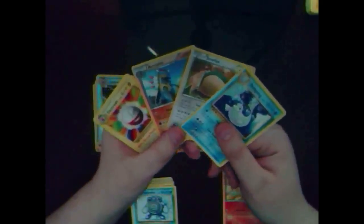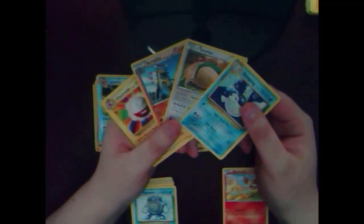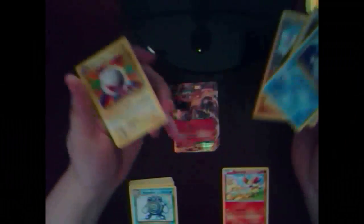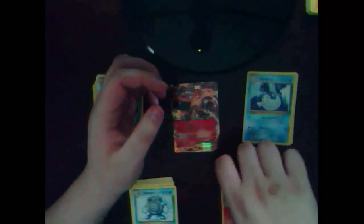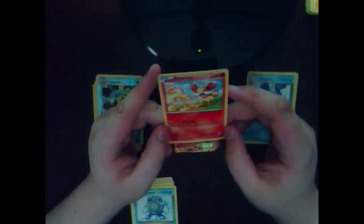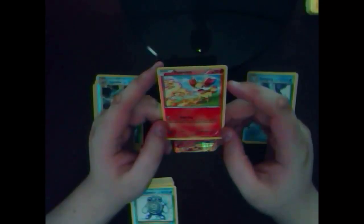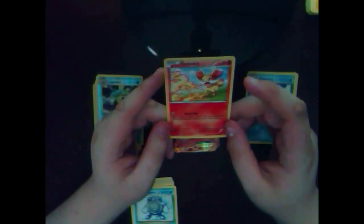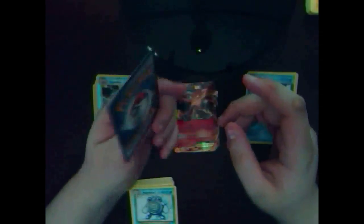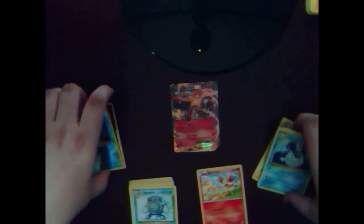Nothing really spectacular for the rares though. I like Electrode, I like Dewgong, I like Snorlax — I'm all a little bit meh, but none of them are amazing cards. But hey, not bad. I like Fennekin — I like it in the starter Pokemon. Invite Out: flip a coin, if heads switch one of your opponent's Pokemon. That's not bad. It's too bad you really don't do anything else though. Thank you so much for watching. I'll see you all next time. Bye.